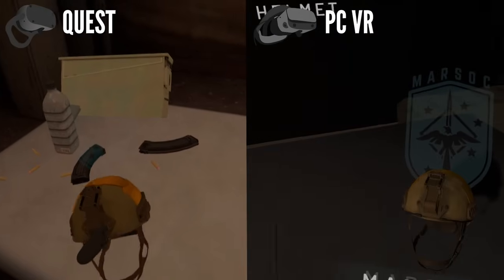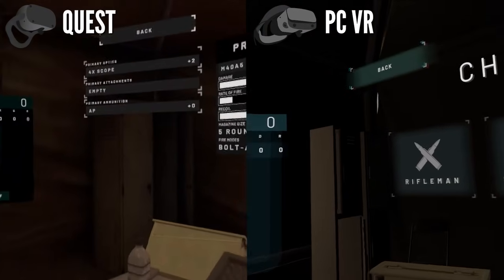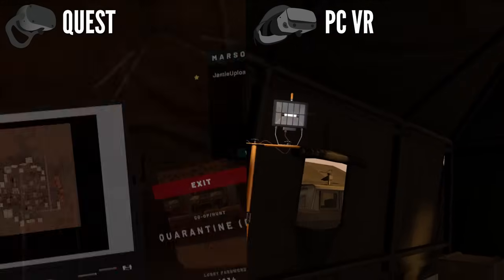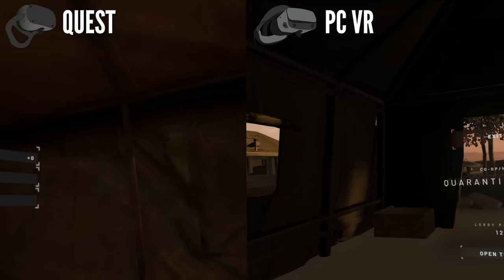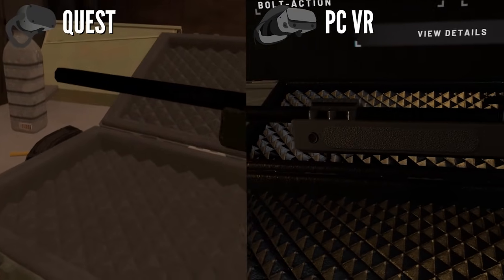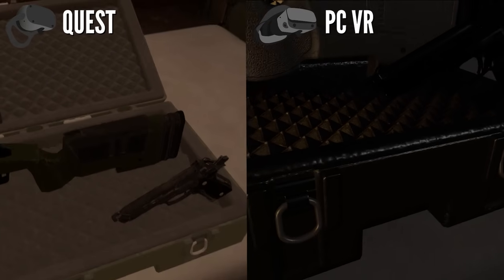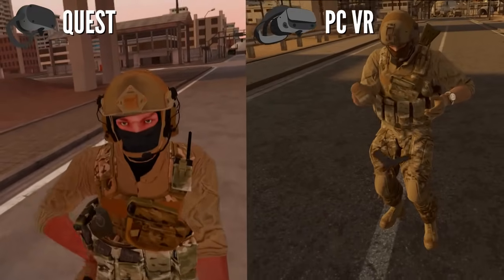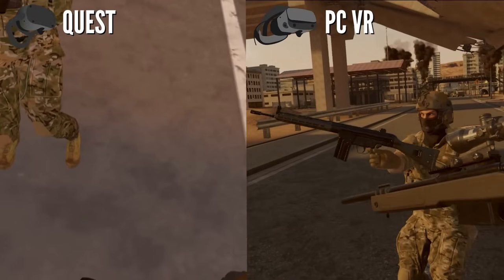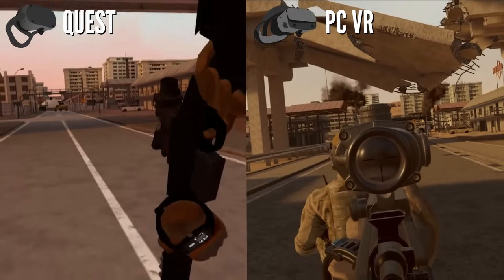Now we're moving on to our next map — Quarantine, another really popular one. This time I'm doing cooperative mode. Having a quick look at the tent before we move out — again very dark so kind of hard to compare. There are big differences to the sniper rifle in terms of detail on the grip, and some extra effects on the pistol in the Quest version. Here are two player avatars — actually looks pretty good on Quest I would say, but you can see a dramatic difference in the PC version as you'd expect. The sniper rifle doesn't fare quite as well on Quest thanks to lighting and shadows, which we'll see more of in a bit.